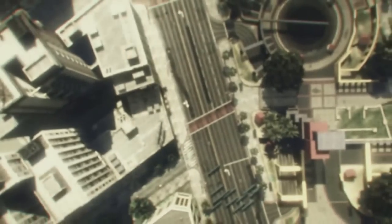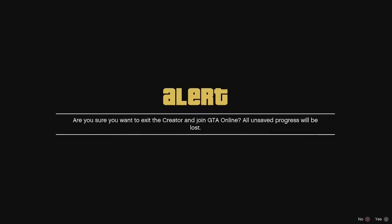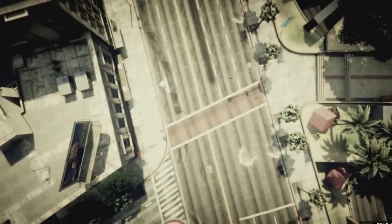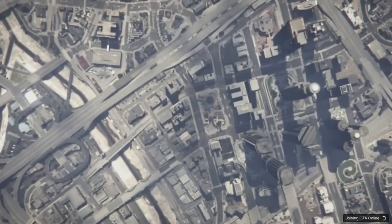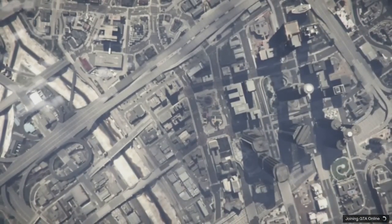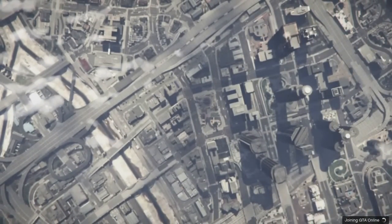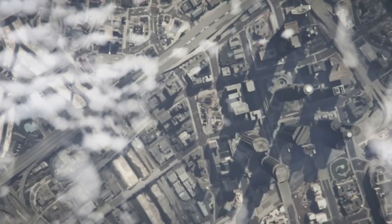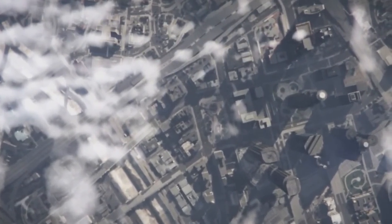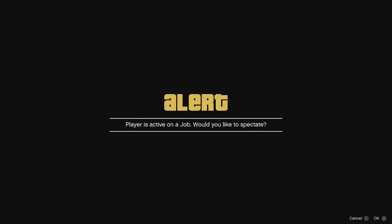Press X on the first screen when you see it — it will give you a notification. Press X now. You will see you are now joining GTA Online. Wait a minute while it is loading. Now all you need to do is listen — you will hear some sounds at this position.